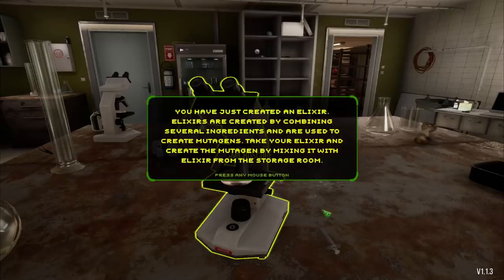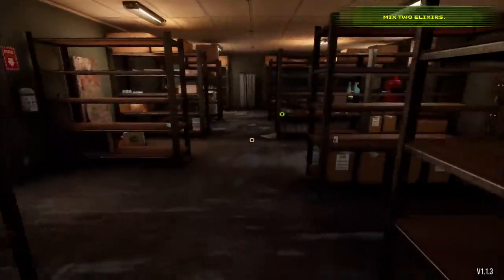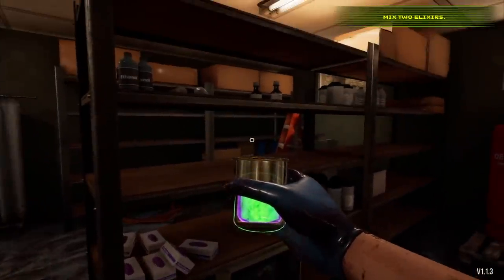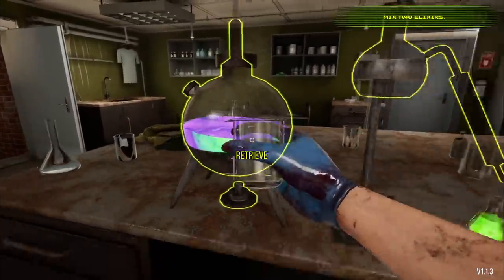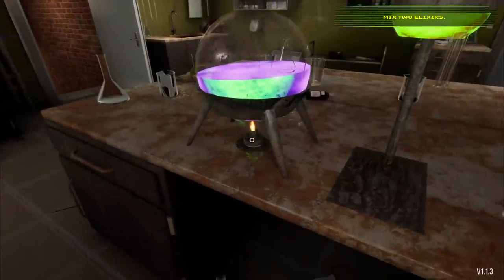You've just created an elixir. Elixirs are created by combining several ingredients that are used to create mutagens. Take your elixir and create a mutagen by mixing it with an elixir from the storage room. So two elixirs equal a mutagen. Got it. I think we have another one here. So I don't know if it matters which chamber we choose, but I'm going to pour this one in there and the one I made up top, and now we mix once again, and hopefully this whole place doesn't blow up. I feel like it might, so I'm just going to stand back just in case.